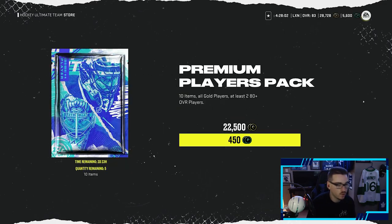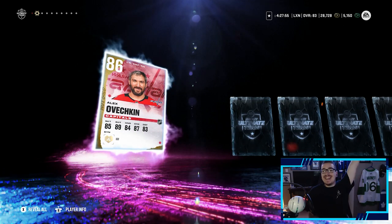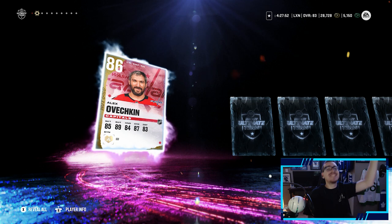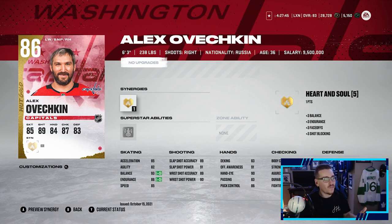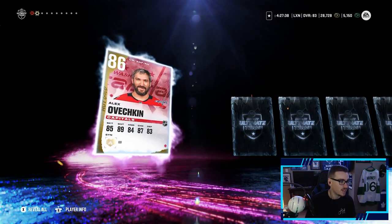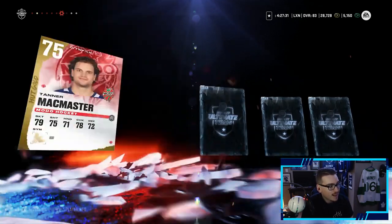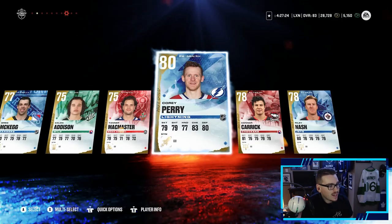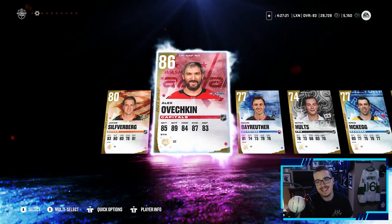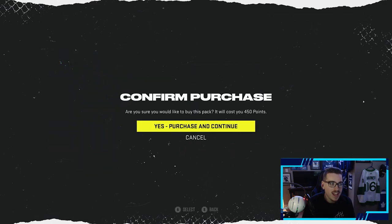Let's open a premium players pack — 10 items, all gold players, with at least 2 80-plus overalls. Alexander Ovechkin! These packs are juiced — two purples back-to-back, Panarin and Ovi. Ovechkin's card doesn't look too bad this year; with his synergy activated he also has an X-Factor, so this card can go for something. We pull another purple — things you just love to see. We will definitely take that 86 Ovi. These 86s might go for a little something more now because you need them for sets.